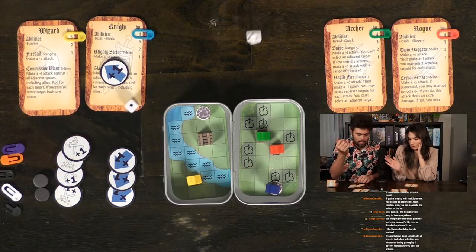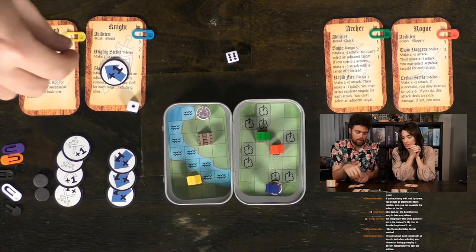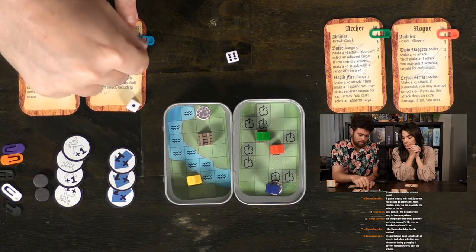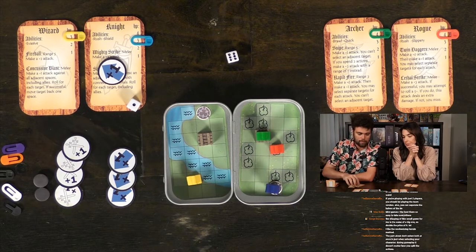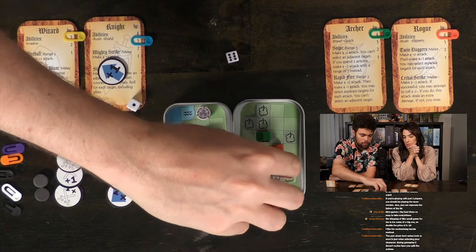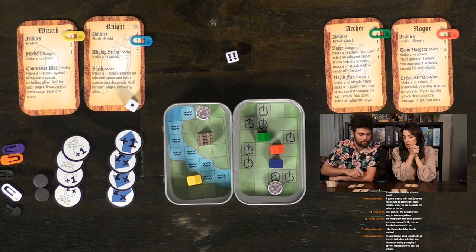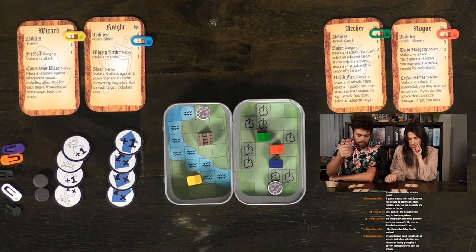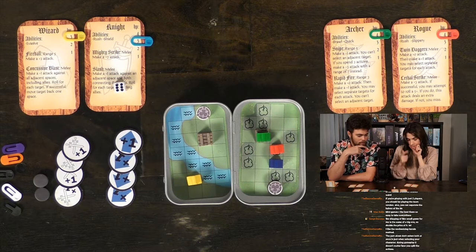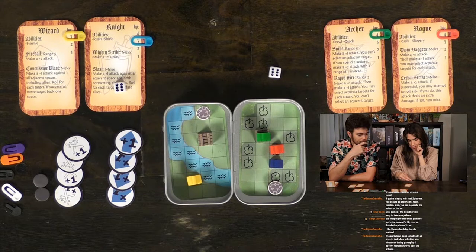My archer has a Snipe range of five spaces. You count all the spaces going toward the target — one, two, three, four — enough to reach. It's a plus one attack to snipe you. My knight has Shield, so he always gets plus one on defense rolls. I roll a six plus one is seven; you roll a one — you take a damage. Nice shot, archer. Then it's Michael's turn: he moves the knight two spaces and performs Mighty Strikes — a plus two melee attack on the rogue.